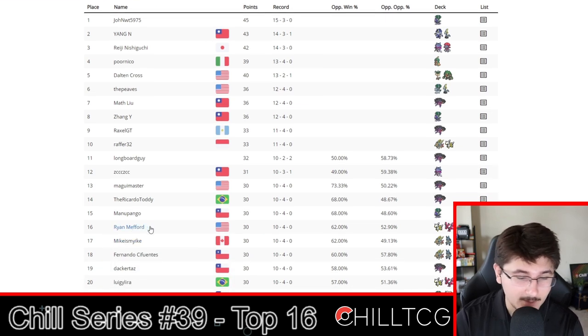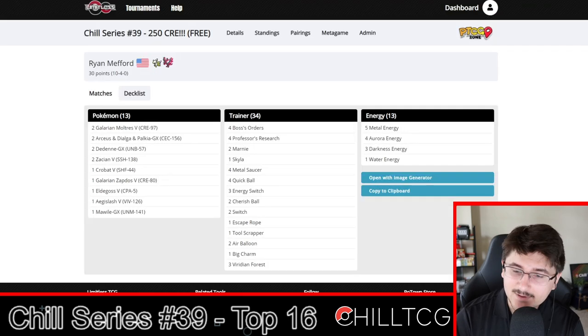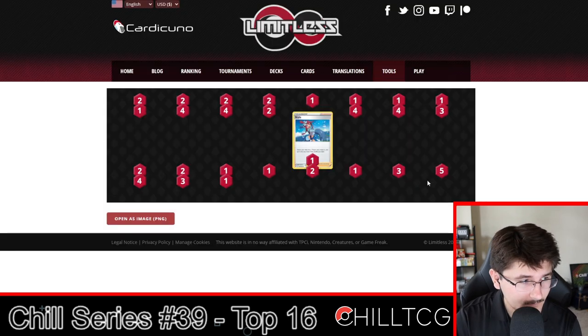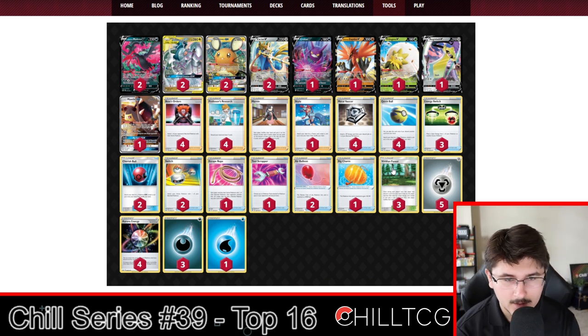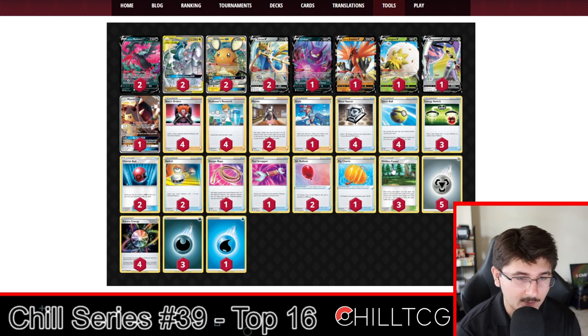Starting at number 16, we have Ryan Mefford playing ADP Moltres. Nothing too crazy — we've got two Moltres, two ADP, two Zacian, two Dedenne, one Crobat, one Eldegoss as our draw support. We also have a Galarian Zapdos V in there as a great option, especially going against Eternatus — you can take easy four prize cards in one attack with that Galarian Zapdos. It's really good in ADP overall.